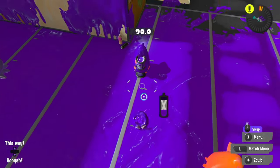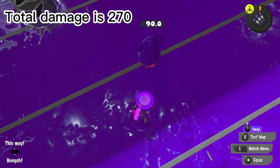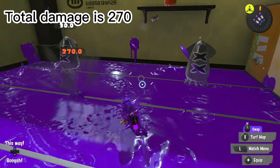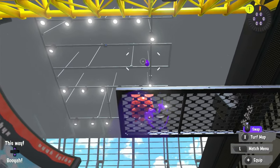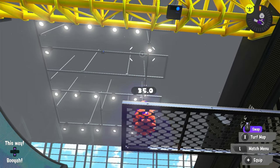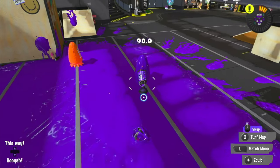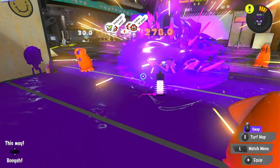Splattershot: Falloff until 90, then a direct hit with a suction bomb. 270. Tenatek Splattershot: Same thing as Splattershot — falloff, then a direct with splat bomb. 0.52 Gal: Falloff until 90, then a normal shot. 142. 0.96 Gal: One falloff, then two normal shots. 159. NZap 85: Same thing as Splattershot. 278.